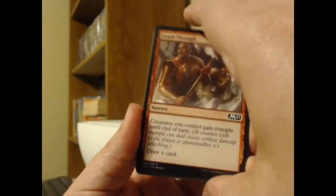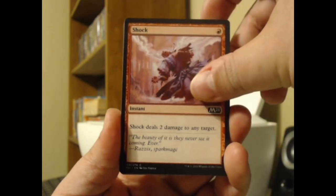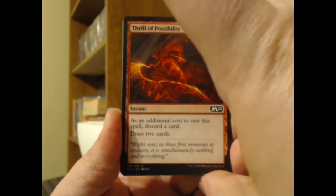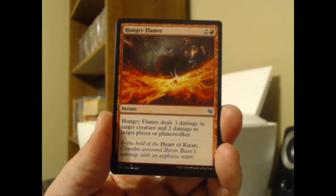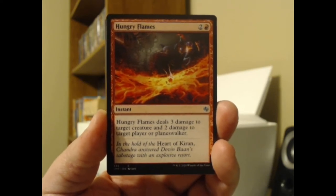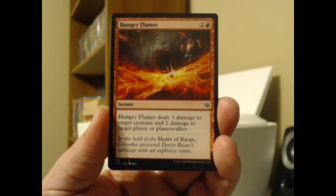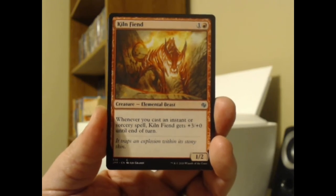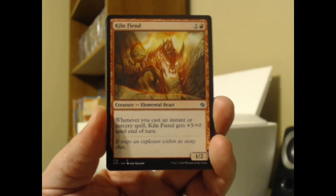We've got Crash Through, and from here on it's probably not going to be terribly exciting. But I'm excited to see what Immolating Gyre is worth — it's a card of great value to me personally. Hungry Flames: deals three damage to target creature and two damage to target player or planeswalker. I like those that spread it out a little bit — those can be really fun. Kiln Fiend: whenever you cast an instant or sorcery spell, Kiln Fiend gets plus three, plus zero until end of turn.